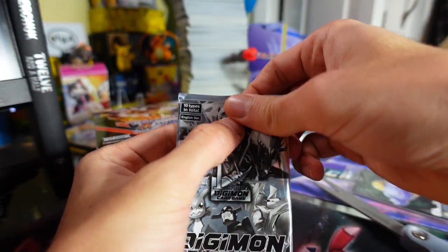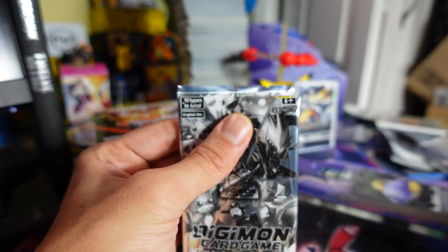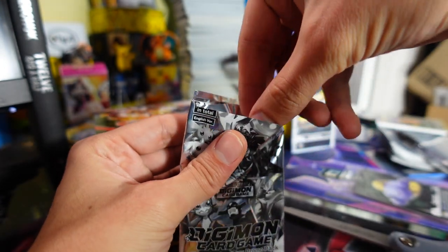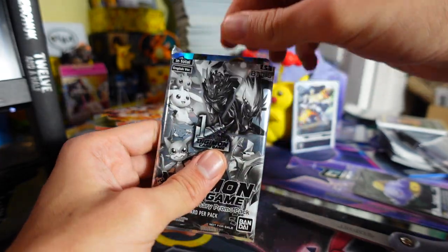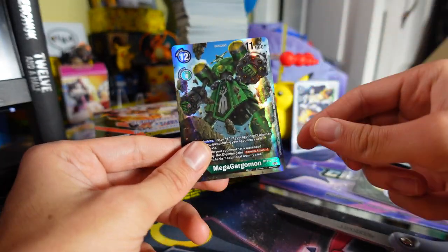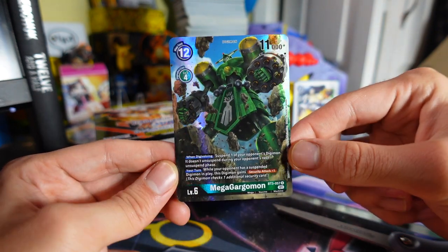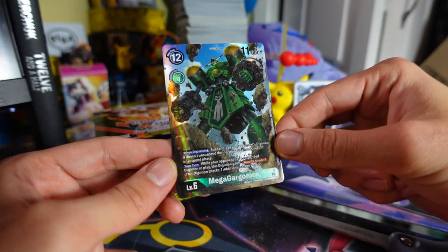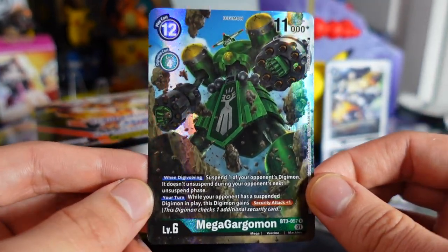We're going to use scissors for all of these booster packs because I really prefer using scissors to open up a Digimon card. We got a Mega Gargomon — sounds like it's gargling Listerine or something. It's a green card, which is nice to see since green is my main deck at the moment.